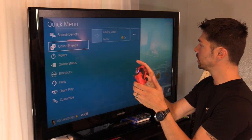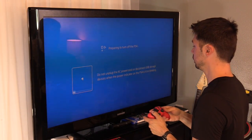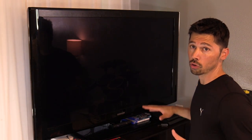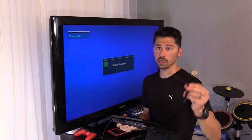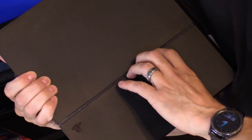Now we're going to turn off the PlayStation 4 — Power Off. Before you unplug anything, make sure the white light on the power button is completely turned off. On a PlayStation 4 Slim, you're going to pop the back panel and slide it sideways. On a PlayStation 4 original, it's the top panel — the smaller top panel.